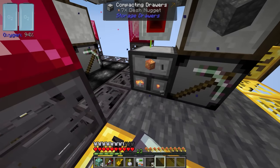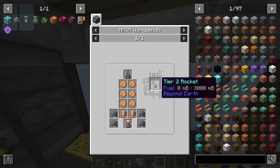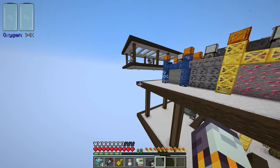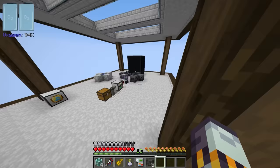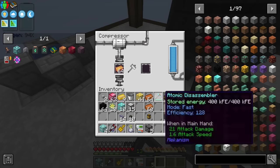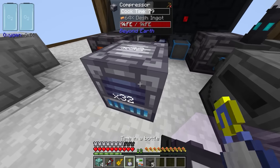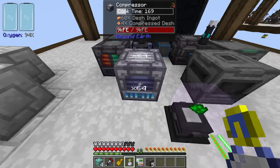Once we have a decent amount of Dash, we can begin to use it to get the tier two rocket, which really doesn't seem too difficult to make. We need to put a bunch of Dash into the compressor right here — I'll throw a full stack in and give that a quick tip with the Time in a Bottle to get a bunch of compressed Dash.